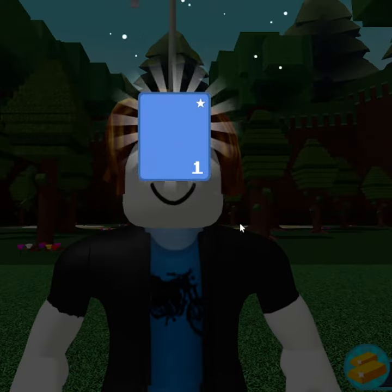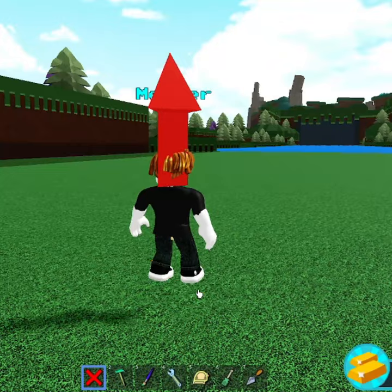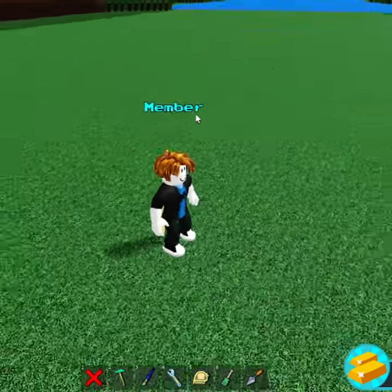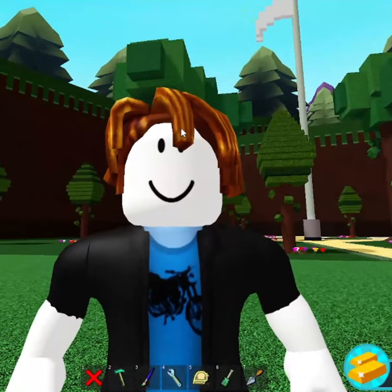From there, you're going to get this red firework that works exactly just like the cake. The only downside that will come about with this block is the fact that people can click it. But as long as you're just careful and all that, and you make sure that you unbind the switch or anything from the firework,